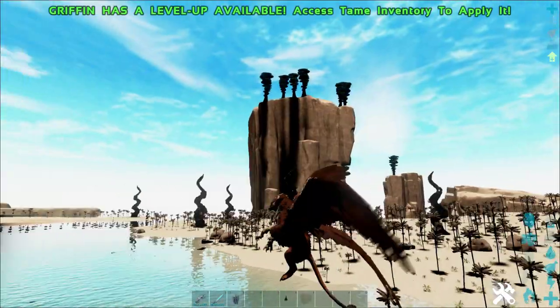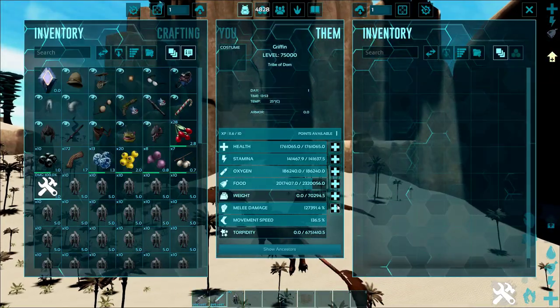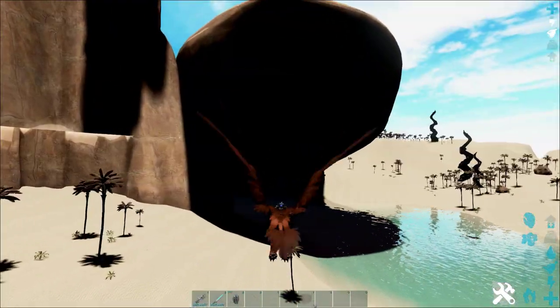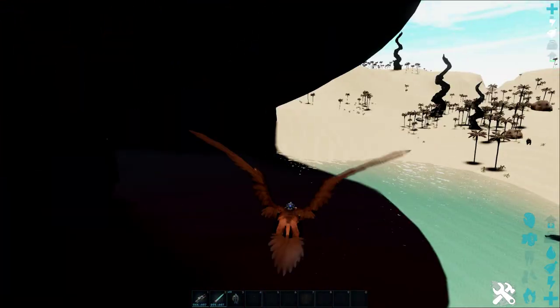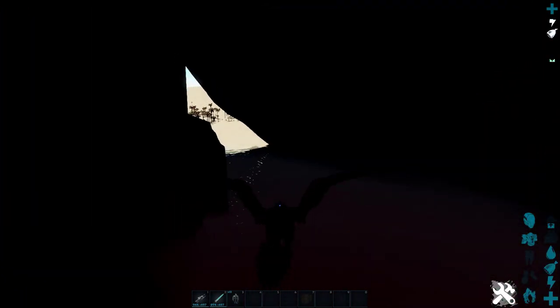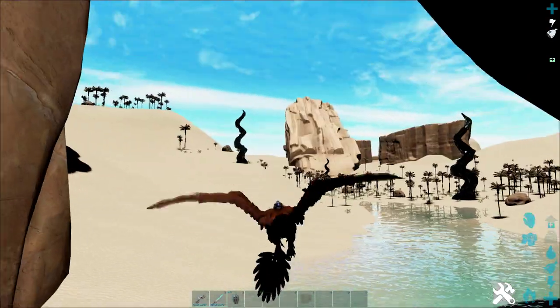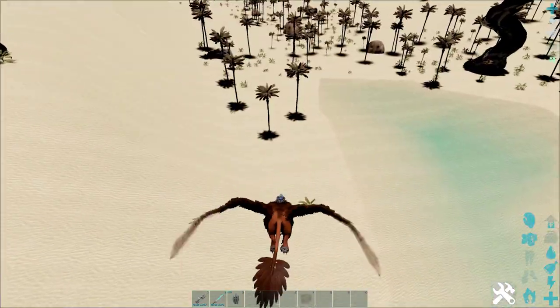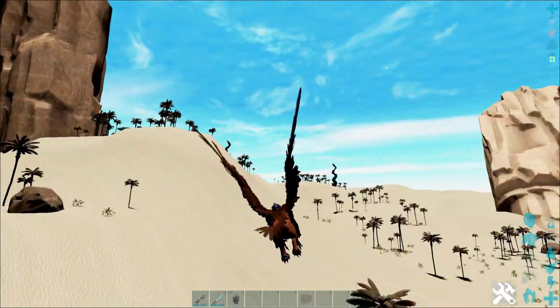There's a little tunnel entrance which is quite cool, and we can fly to the top of the mountains to see if anything looks different. We're flying through the tunnel — it's quite a spooky little area. The graphics side of things will improve so much as time goes on. They've only got the desert area right now, but it looks promising.